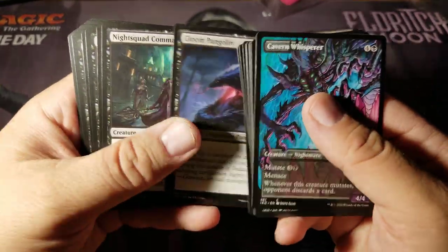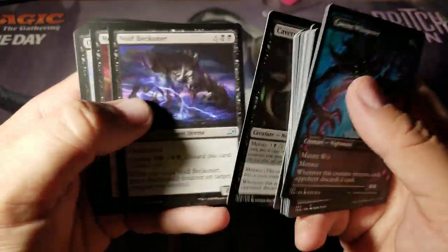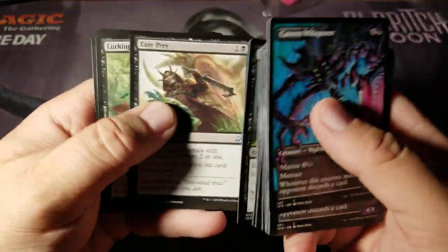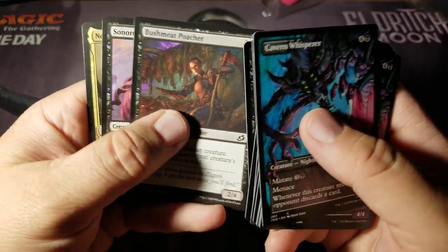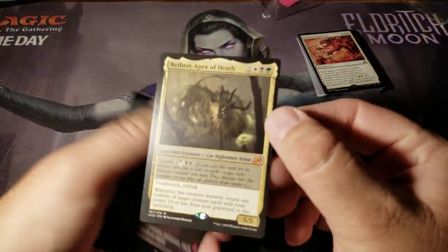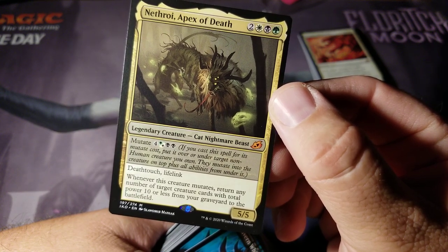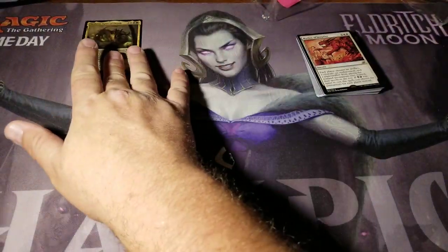Bloomy little Pangolin, Coilbug, Whisper Squad. Deadweight, Easy Prey, Lurking Deadeye, Mutual Destruction, Bushmeat Poacher — and the rare is a Nethroi, Apex of Death. So we actually got a Mythic here! He's got Mutate for a bunch, Deathtouch, Lifelink. Whenever this creature mutates, return any number of target creature cards with total power 10 or less from your graveyard to the battlefield. So at least you can get some Mythic action going on with that.